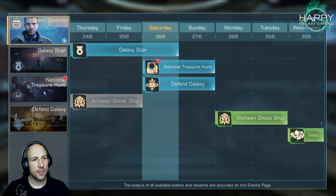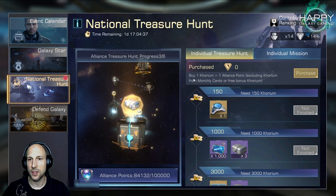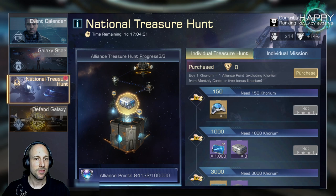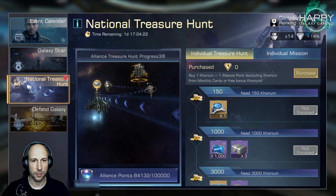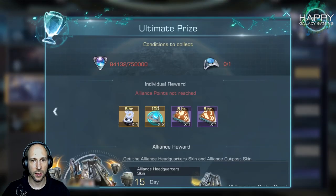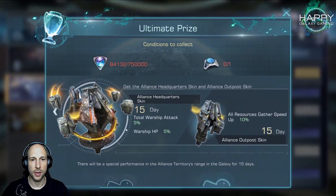Here on server two, we do have another national treasure hunt event — the pay-to-win event. You get points when you buy Corium. You get all these nice rewards, and the more people from your alliance buy Corium, the more of these chests inside here will get unlocked, up to the last chest where you get these temporary 15-day skins that give you some additional bonus.